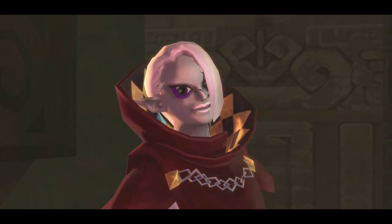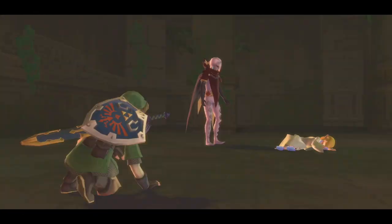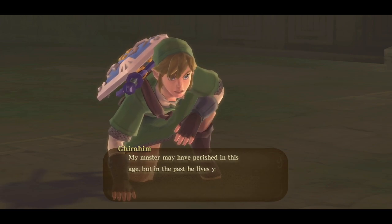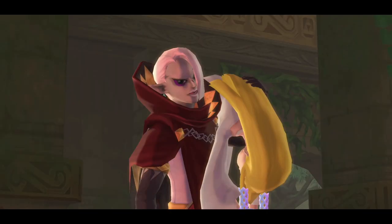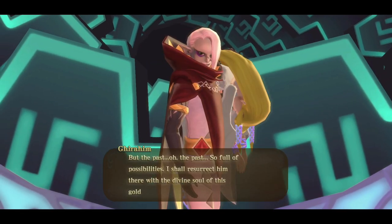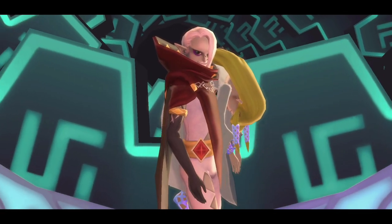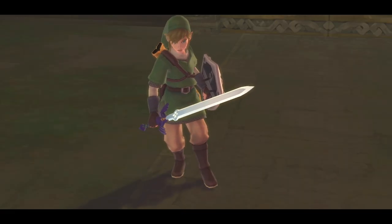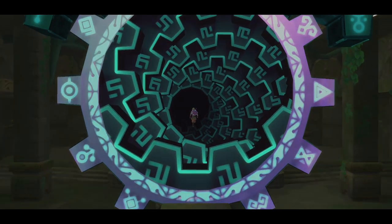All is well at last — except Ghirahim interrupts our happy moment. He catches us off guard, knocking us aside. Ghirahim realizes one thing: his master Demise may now be dead in the present day, but there is the Gate of Time, and in the past he lives yet. So he kicks Groose and the old lady aside and hauls Zelda back in time, intent on using her as a sacrifice to revive Demise in the past. There's only one thing left to do — pursue Ghirahim through time and put an end to this.